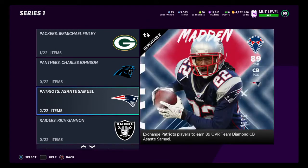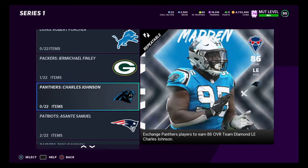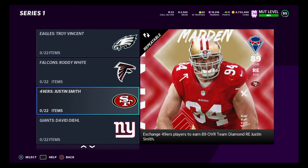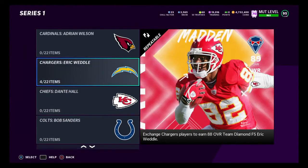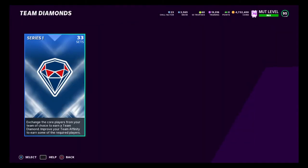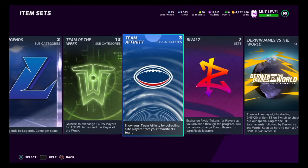You could also snipe and create sets for Jimbo Covert. Asante Samuel - you might want to get his card before he comes out. Just pick up his 89 if you're interested in adding him to your squad. This Asante is going to be off the charts. The same with JerMichael Finley - pick these cards up before their cards come out so you have them waiting in your binder. Same with Justin Smith, Mark Clayton, Travis Frederick, and Bob Sanders.